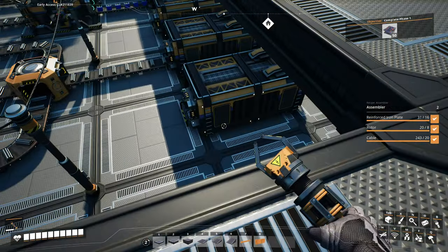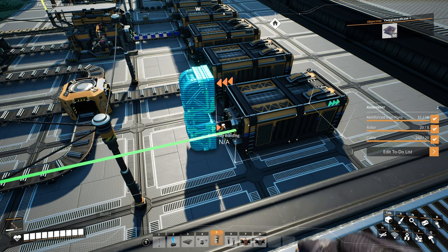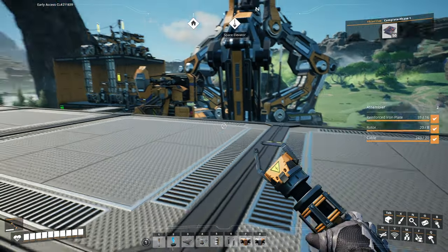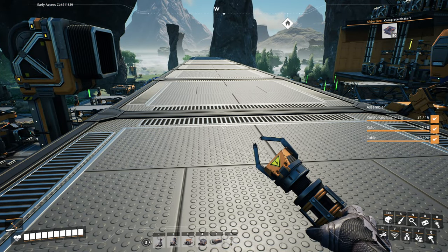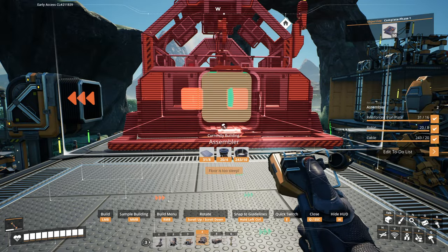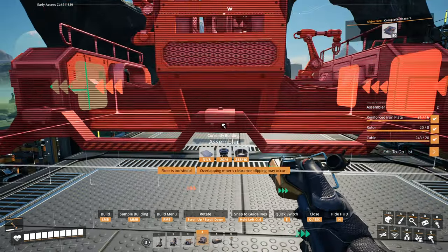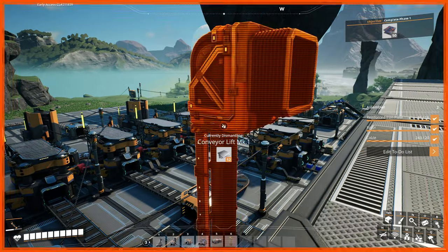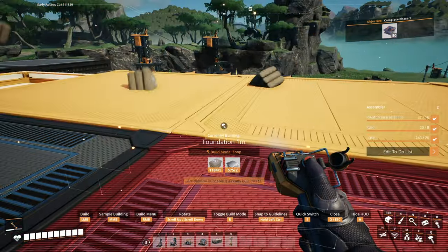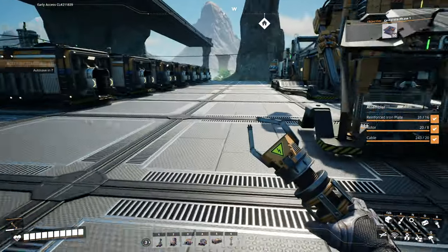Now for the input. Let's say the output goes into here. Where's our lift? I would have the output like so. Do we have an assembler on our toolbar? That's the constructor — no, that's an assembler. Where's the input? Where's the output? The floor is too steep. Need more space for this, and a different viewing angle.